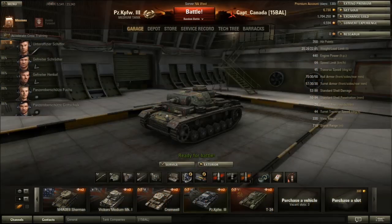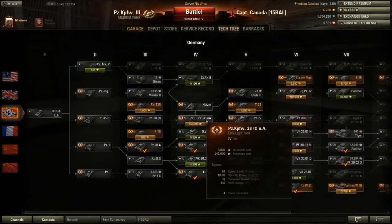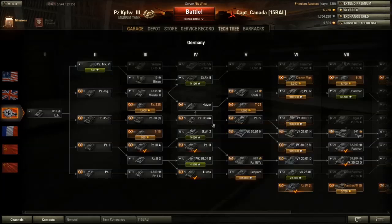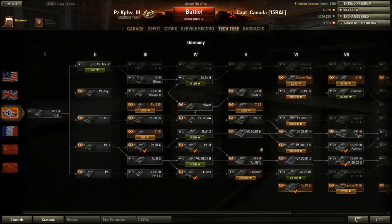Welcome back, and today I'm going to be taking a look at the Panzer III Tier IV medium tank. Thanks for tuning in. One thing that's always confused me about the Panzer III is why doesn't it lead on to the Panzer IV? The weird Panzer 38 and A, which gets scout matchmaking, leads on to the really fast Panzer III/IV. Because the Panzer III looks a lot more like the Panzer IV.